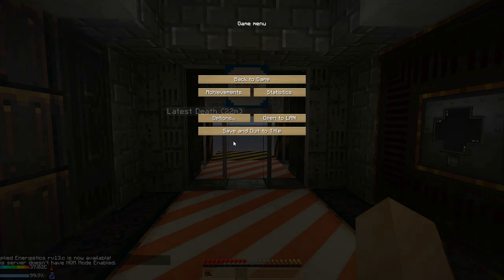Crash Landing is a hardcore survival modpack adventure map. Basically, it is in hardcore mode so that if I die, it's game over. This map was put together by a person named Iskandar. He's done a really fantastic job of combining a bunch of mods together, including modifying how these mods work and changing recipes to create a really interesting survival experience. If you've ever played any sort of skyblock type map or Agrarian Skies, this is sort of along those same lines.